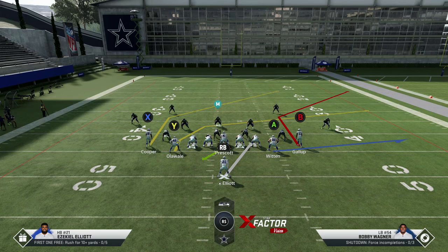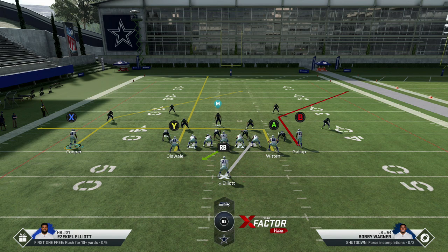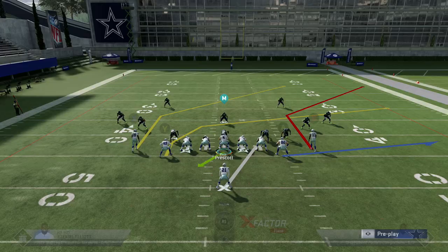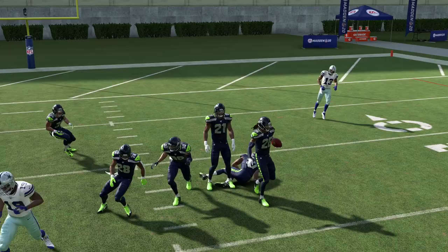Take this to the lab and practice it yourself. We're going to set up a route combination that opens up one of these routes every single time in cover three. Motion Cooper over — he's the route we're looking for. Streak the tight end and put A or B on the end route. Cancel the play action or keep it. I don't like play action in Madden 20, and the reason is the defense gets a block shed boost. Cancel play action because it messes up the timing of the throw.